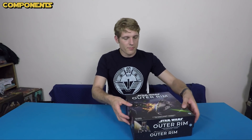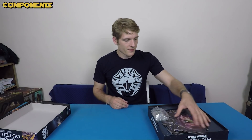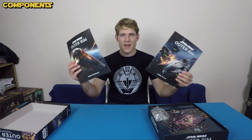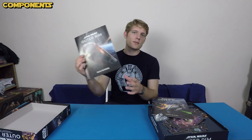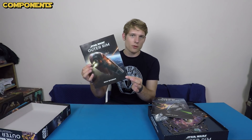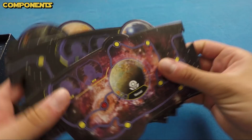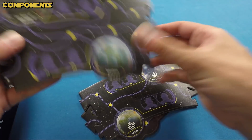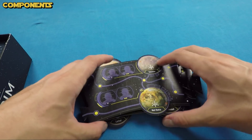First off, I'm going to do the components. I've already opened this box and punched it because we played it already. You'll find a typical rules reference and learn-to-play guide, which is the FFG way of doing things. You read the learn-to-play first for all the basics, then use the rules reference to look up specific interactions. We've got six big puzzle pieces that form the outer rim — you can use the standard setup or randomize them.